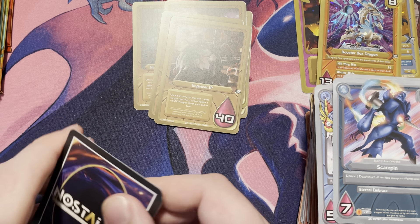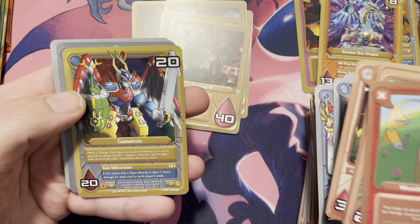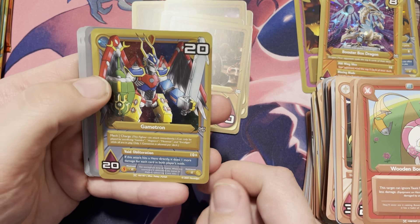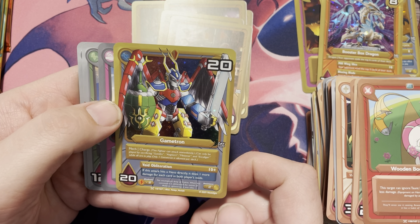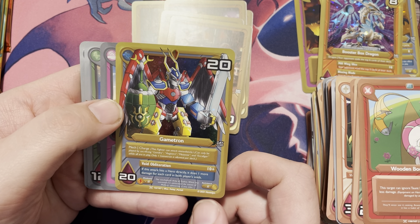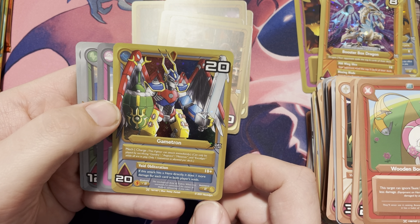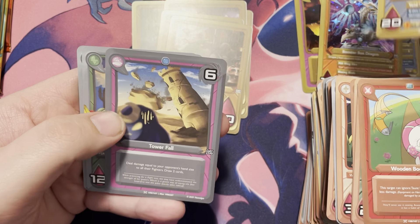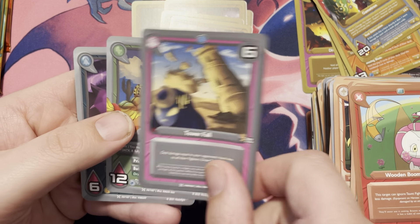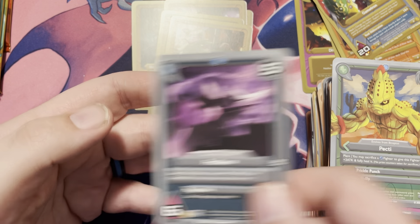Oh, that's pretty cool. So we have a GameTron — it's a mech, awesome. It has Void Obliteration: if this attack hits a hero directly, it does one more damage for each card in both players' voids. Yikes! We have Tower Fall, Pecti, and Pest Lance.